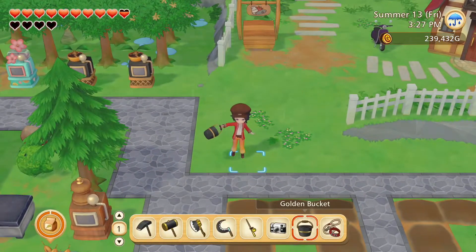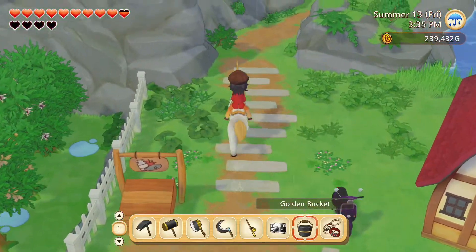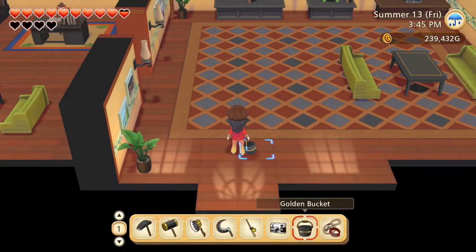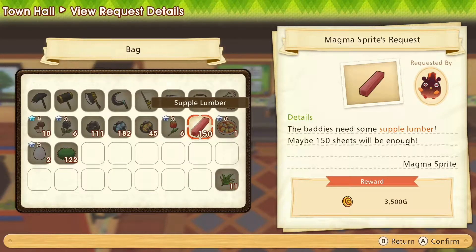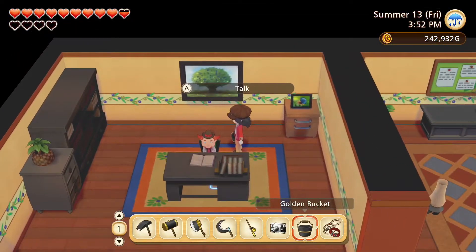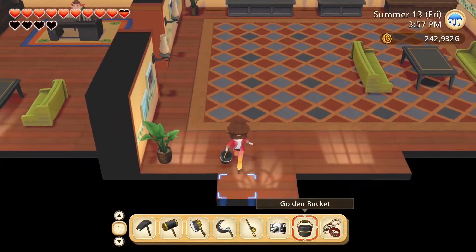Green beam — let's go take that lumber into town hall and also see about today's request while we're there. Brown alpaca wool — we can do that. Here you go, magma sprite. Hello mayor. Let's go get that brown alpaca wool.